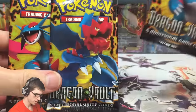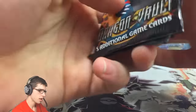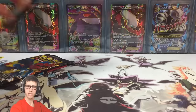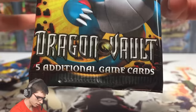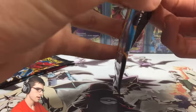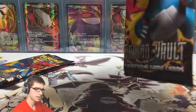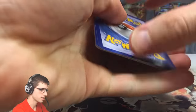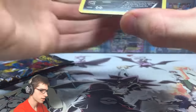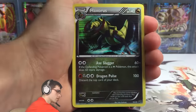From the first pack we've got two Salamence and one Druddigon. There are going to be a lot of doubles in these packs since they're five-card packs. I'm missing about three cards now. I don't know if there's a pack trick, but there we go — that's one I was missing straight off the bat!